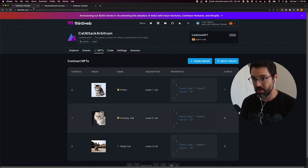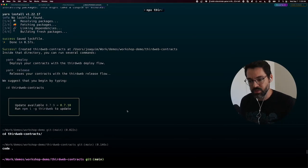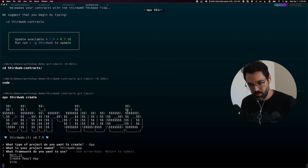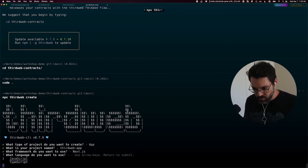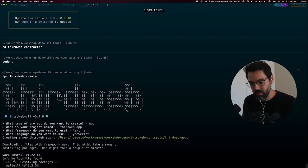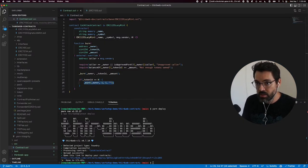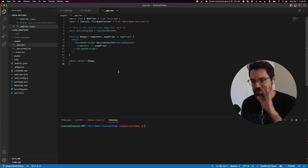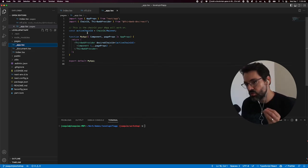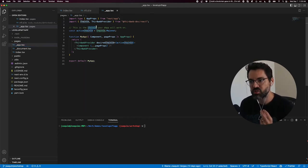That's the smart contract side — how I customized all the transfer and burn actions. Now, how did I build this app, my custom front end that talks to my contract? I went to my terminal again and did npx thirdweb create. This time I chose app instead of contract. It asks which framework — I chose Next because that's what I'm used to, but you're free to use whatever you prefer. Then it asks JavaScript or TypeScript; I usually go TypeScript. It creates a preset Next.js project that is ready to go with the ThirdWeb provider all set up.